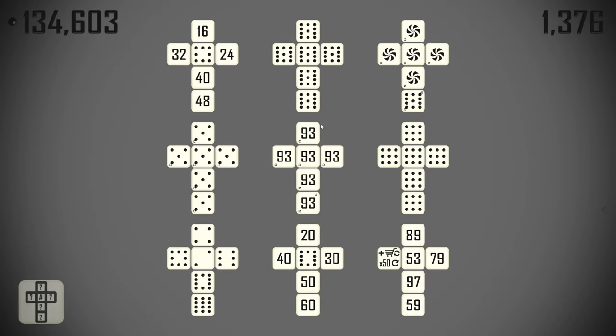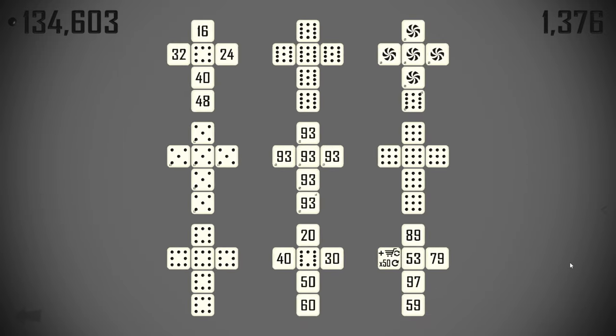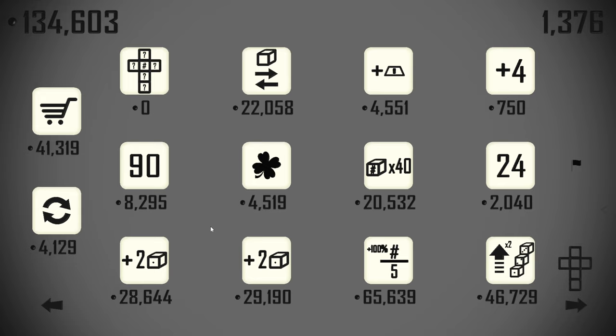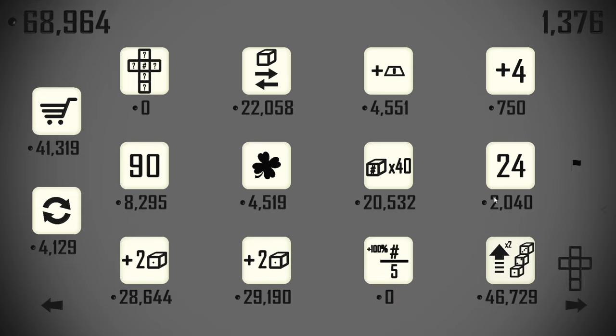Again we can set all faces somewhere else. 11, 10, 9 — this is an eight so that's done. Are we still looking to make a seven somewhere? Numbers divisible by five bonus — we'll pick that up.